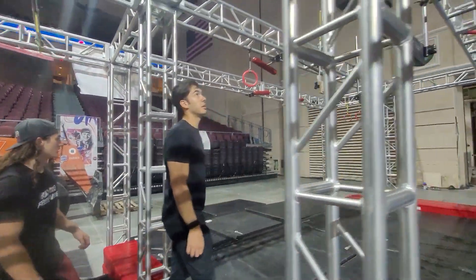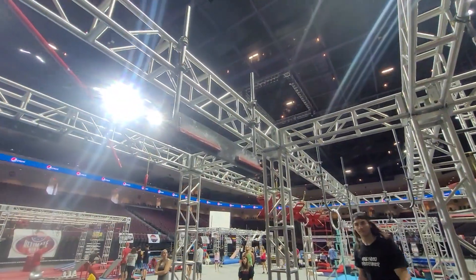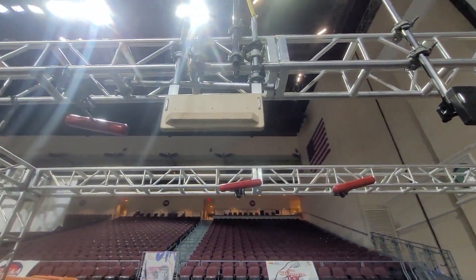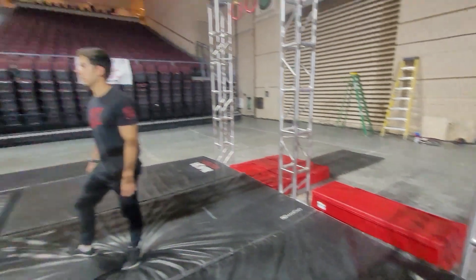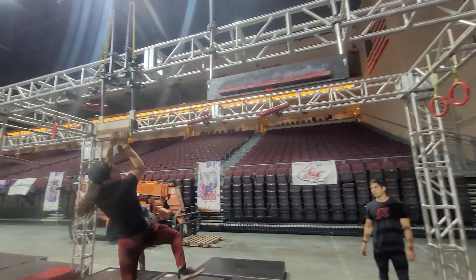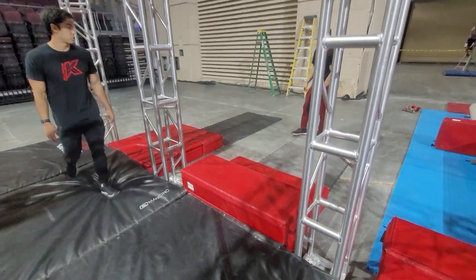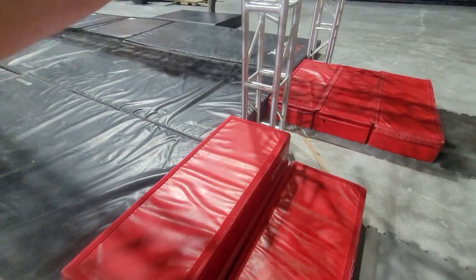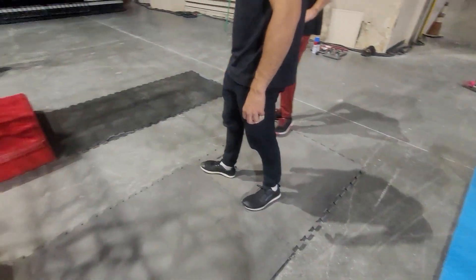Next obstacle: from here, they can use the truss to get to the cliffhanger. Cliffhangers only, and they can dismount from as early as they want to cast it. That cliffhanger will drop, then the other one, and then the landing platform. As demonstrated, you land on the red platform. You can use the trussing, but never go on the black. Going past the platform will not be a fail for the next obstacle.